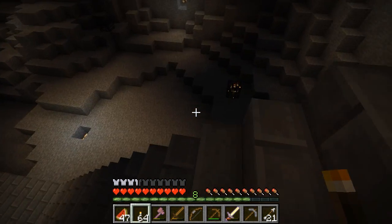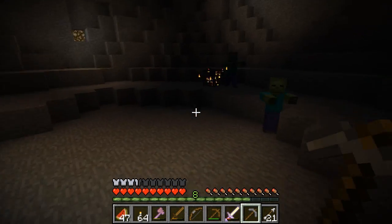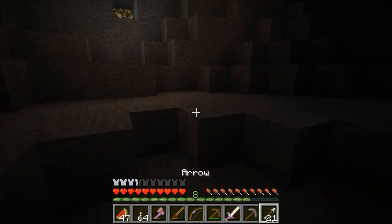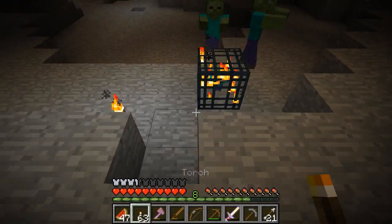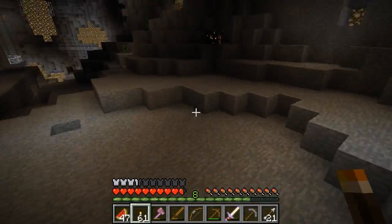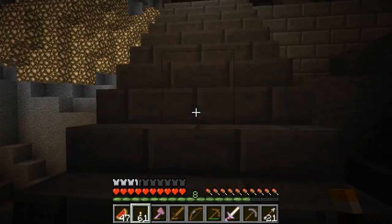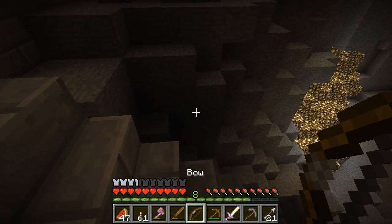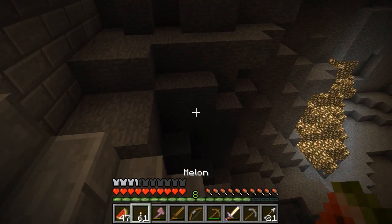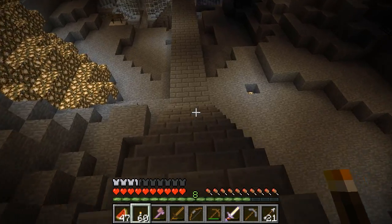We can't put torches on it. There's a spawner there. I've got a pick. Let's go and grab that. This is a zombie spawner. Let's put some torches around it first, shall we? And then we can deal with the zombies. Where are they? They've disappeared. Can we bung some torches over there, just to get a bit of light on the situation? Absolutely.